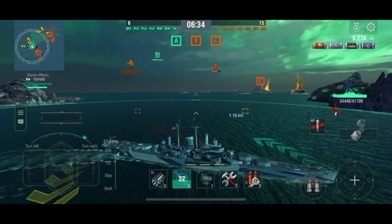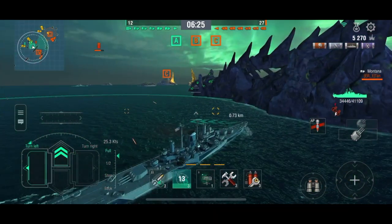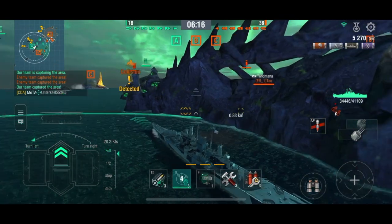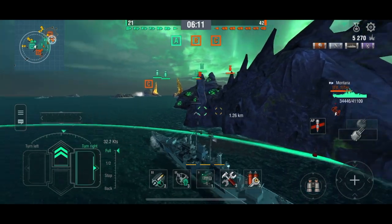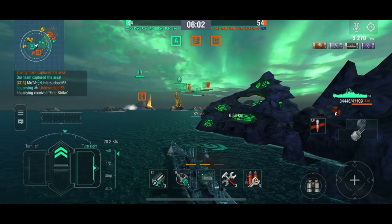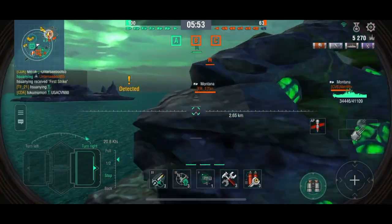I'm just going to push up here and decide what to do, getting up against this island here. Just trying to get in between the flight direction of the enemy bombers, but they are going towards C instead of coming over me here at A. Just trying to have a peek out there. I see on the minimap that the Worcester is pushing around the back behind me, so hopefully the Yamatos are paying attention.